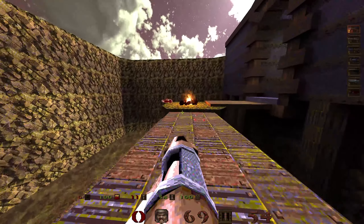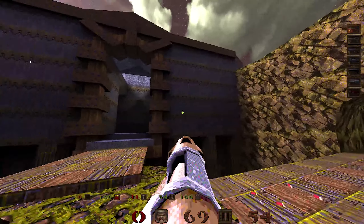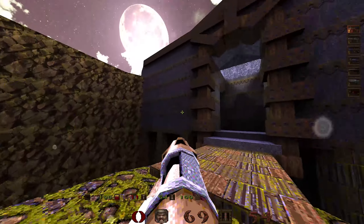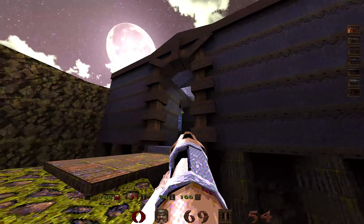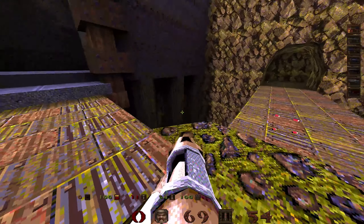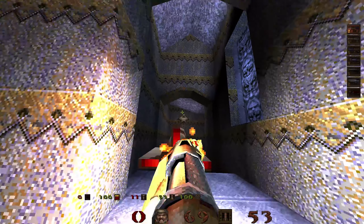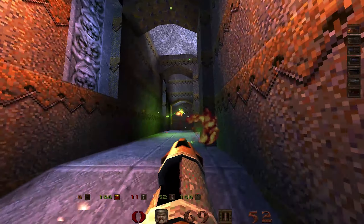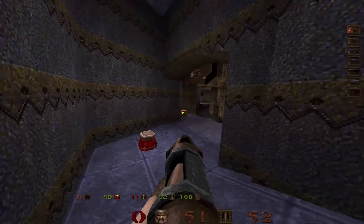And now it's time to venture into the Wizard's Manse. Look at this design, isn't it magnificent? This is my favorite design of Quake, this fortress slash mansion slash whatever this is. Castle. It is immense. You get my point.